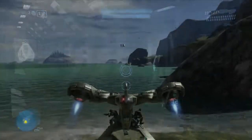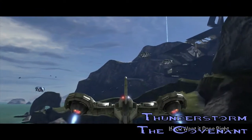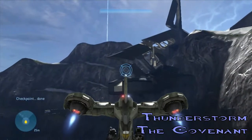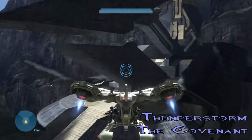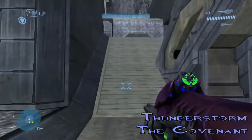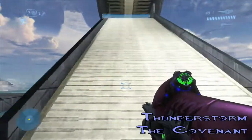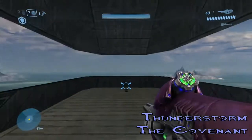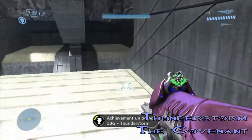Next skull is the Thunderstorm Skull. This one causes all enemies to be at max rank — you'll normally see grunts and elites or brutes that are pretty weak, but this puts them to their max rank where they get weird gold armor and are really hard to take down. This is located on the second installation — the one the elites cleared out while you were clearing the first one. If you go there, you'll see the Thunderstorm Skull at the top of a ramp. Once you get it, you get your Thunderstorm achievement, then hop on your hornet and get out.